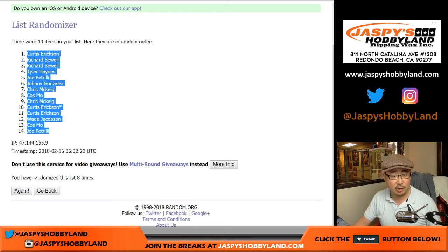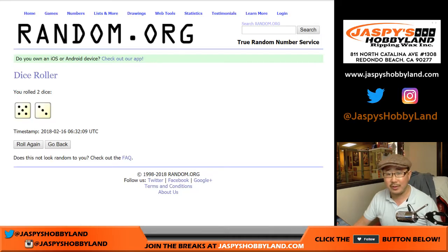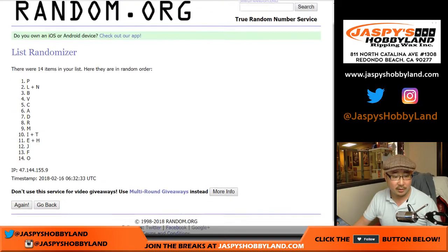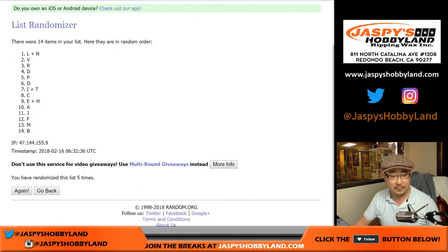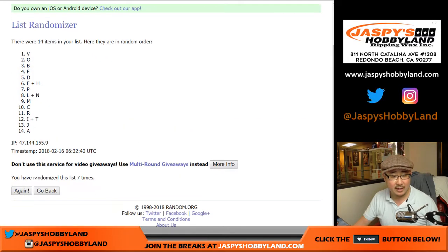Curtis down to Joe P after eight times. Letter trades are allowed, although rare, but they are allowed. Five and a three — first name letters — after eight randomizations, we've got C down to I and T.